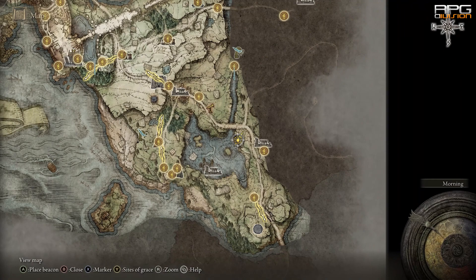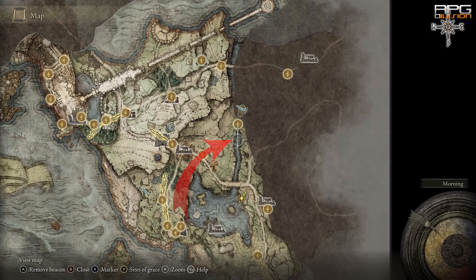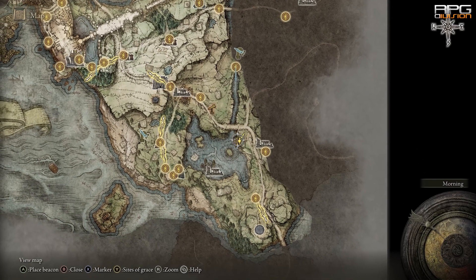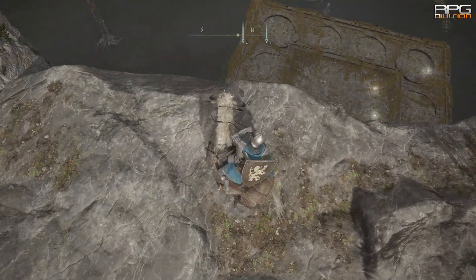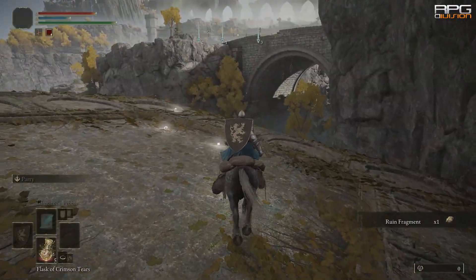For the Reduvia Dagger and completion of said quest, we need to get to this point. To get to this point we have to enter the swamps, because the swamps are directly connected to the ravine. I did it from this location, jumped to the swamp, got some ruined fragments - not that I need any, but if you need some, here they are.